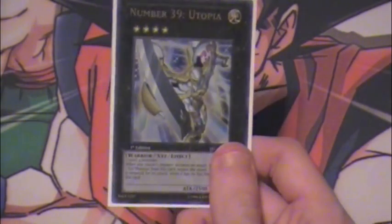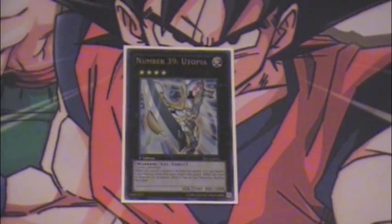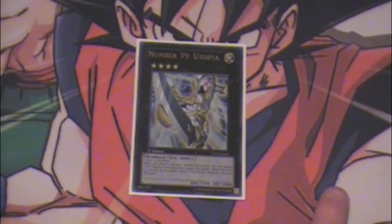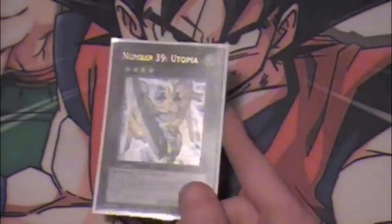This card is one of the best Rank 4 XYZs, if not the best Rank 4 XYZ. It's obviously very good, you guys know what it does. I just want to say, I've been extra-decking Roach since before we even had it in the TCG on Dueling Network, and I have never once made the card. Like, I've never made a Roach, and I play a decent amount. It's just never seemed like the better play, even though Roach is obviously good — I've just never made a Roach over Utopia.